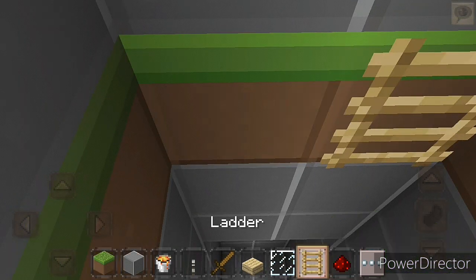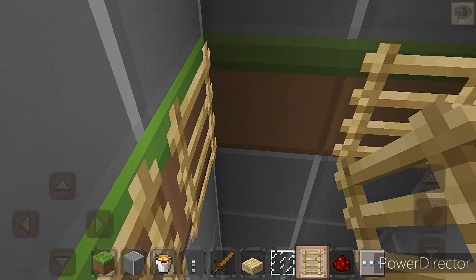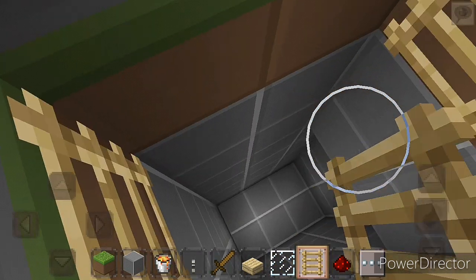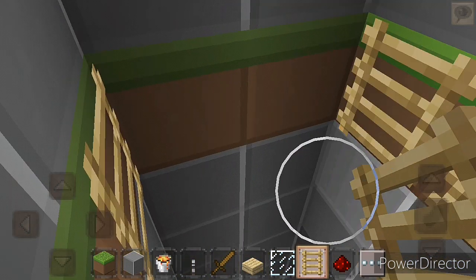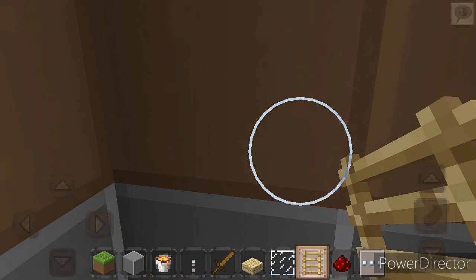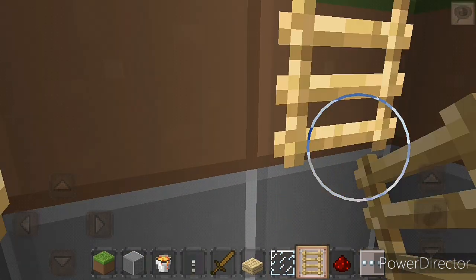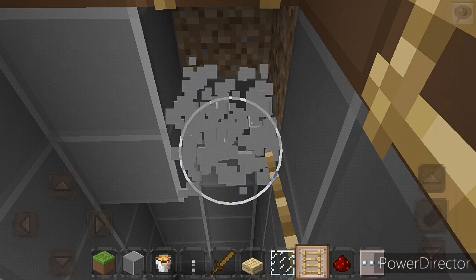Yeah, now take a ladder and put it here. Again, take a ladder and put it here. Again, take a ladder and put it here. Oh, it's not working. I will tell you — this happens many times, but we will get the solution. See — one ladder here, one ladder here. Yeah, now this will work. Just removing this.